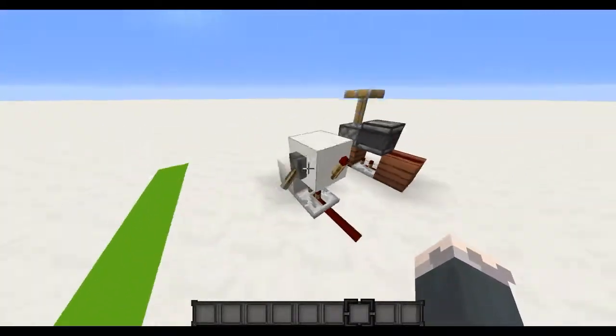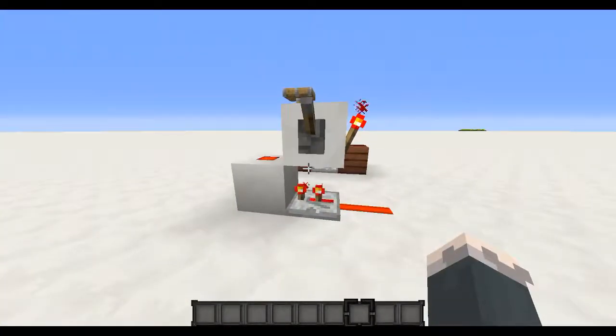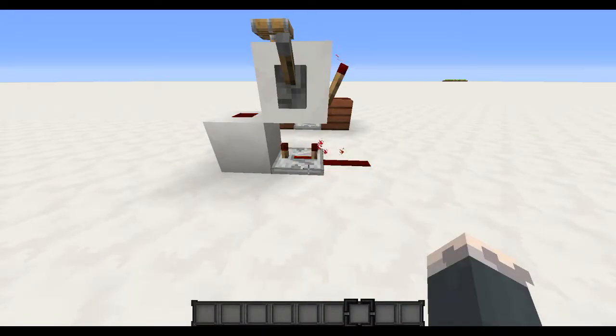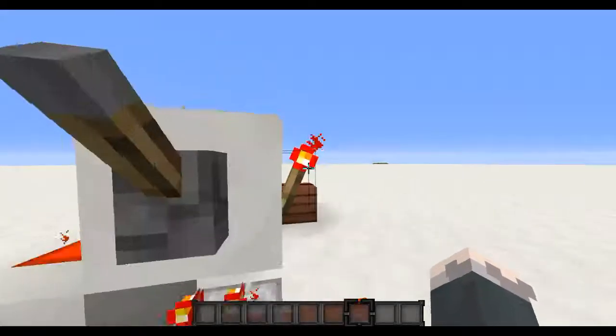This one is the redstone torch clock. It's really small, but it has one fatal flaw: it can go slower, but it can't run at this speed for too long or else the torch will burn out.